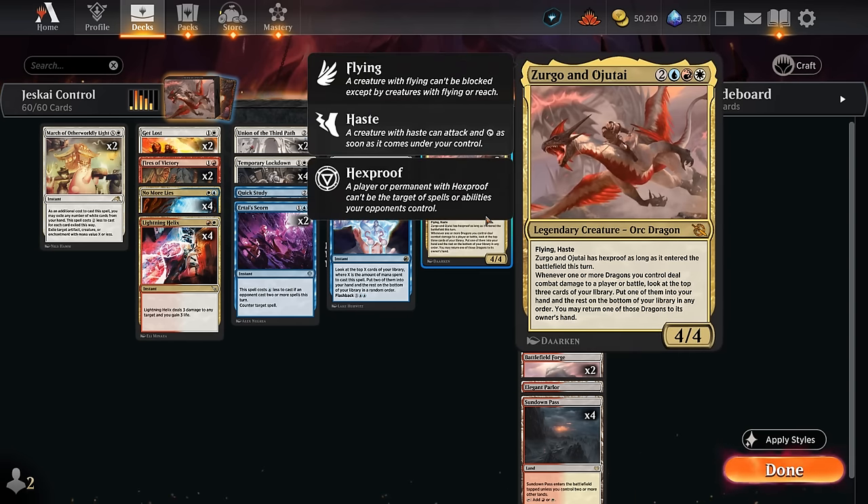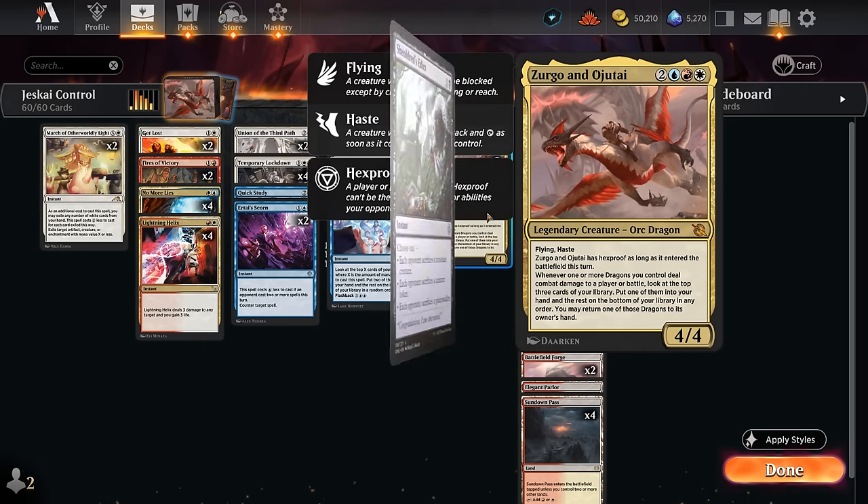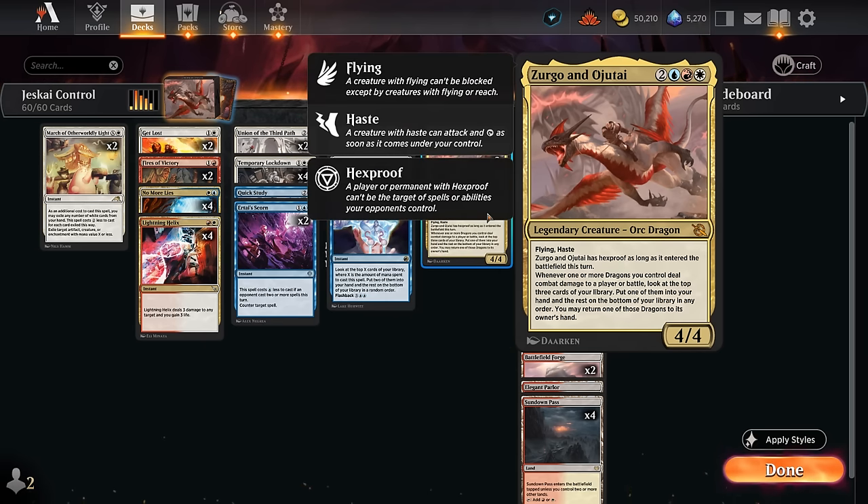Another incentive to go into the Jeskai colors is our finisher, Zirgo and Ojutai — a five-mana 4/4 with flying, haste, and hexproof as long as it entered the battlefield this turn. There aren't too many ways to answer it at instant speed other than trying to counter it. You can maybe use an edict effect like Sheoldred's Edict to get around the hexproof, but there aren't many of those. Whenever one or more dragons deal combat damage to a player or battle, we look at the top three cards, put one in hand, and the rest on the bottom. We may also return one of those dragons to its owner's hand.